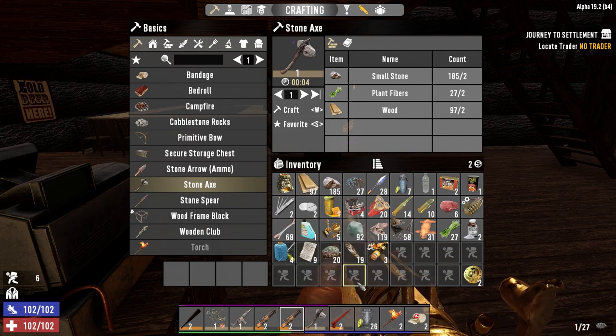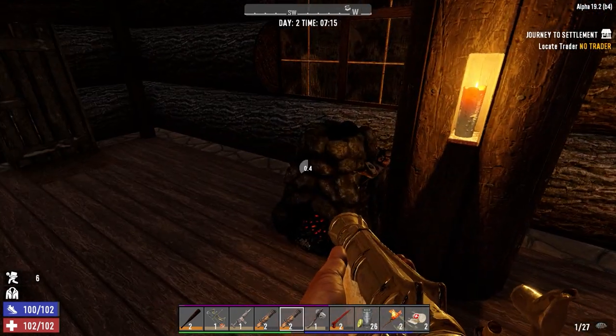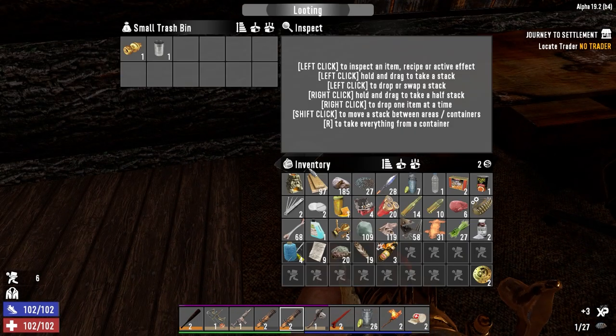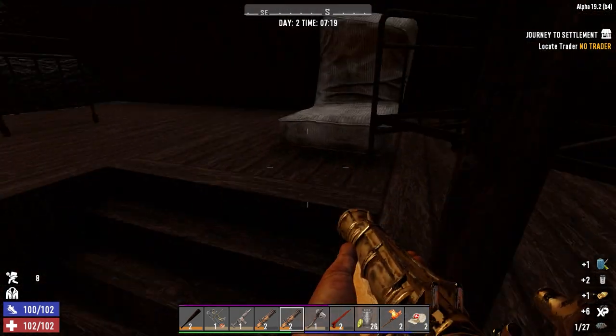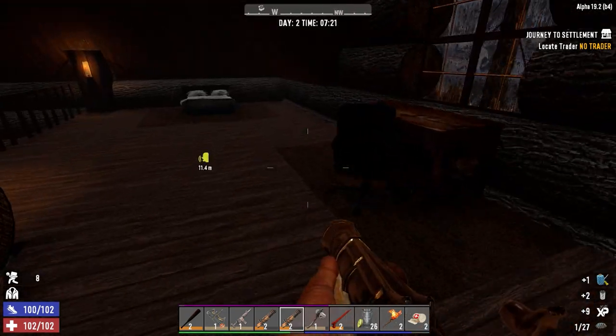Now do I want to keep both blunderbuss? Well, let's go see what he's got first. Let's search in here. 17 clay — I'm not going to say no, it's less that I have to dig up. What do we got here? Take both of those, take both of those. I want duct tape, man. Give me duct tape.